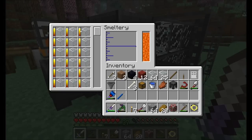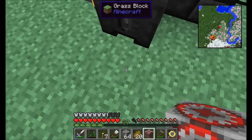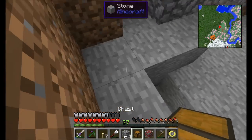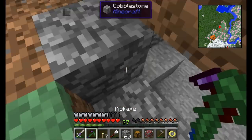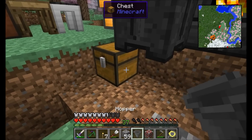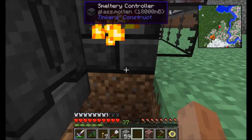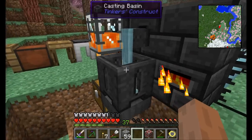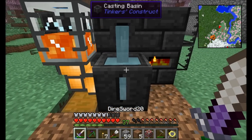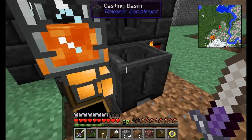I've got a bunch of molten glass. I pour one block of molten glass into the casting basin tank. Once it solidifies, it instantly empties because there's a hopper underneath. There it goes — straight into the chest. We've got our first piece of clear glass. I'll place my redstone clock next to the faucet. Every time it pulses — about once a second — it kind of starts and stops, so the glass flows out automatically.